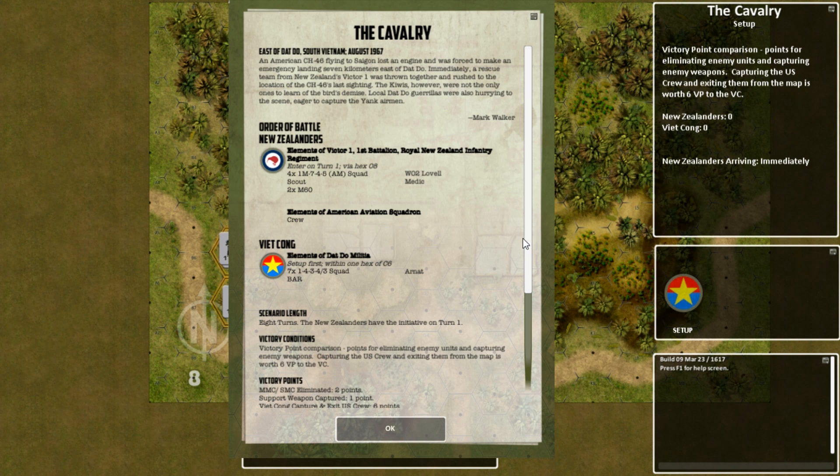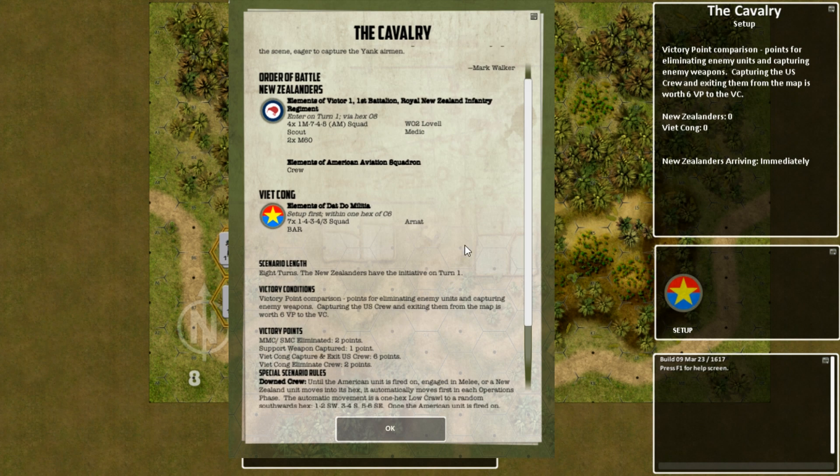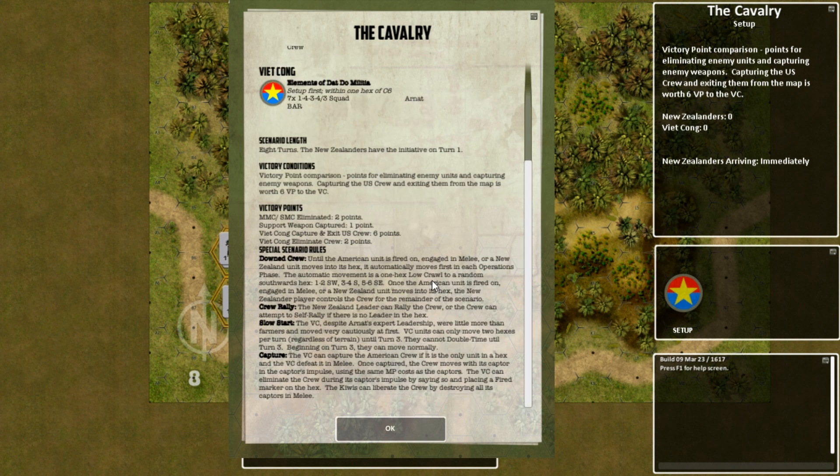The local Do guerrillas were also hurrying to the scene, eager to capture the Yank airman. Order of battle: New Zealanders get four full squads, a scout, two M60 machine guns, Warrant Officer Label, and a medic, plus the crew. We end up with seven full squads, a BAR, and an Arnot leader. Scenario length is eight turns, New Zealanders have the initiative on turn one.